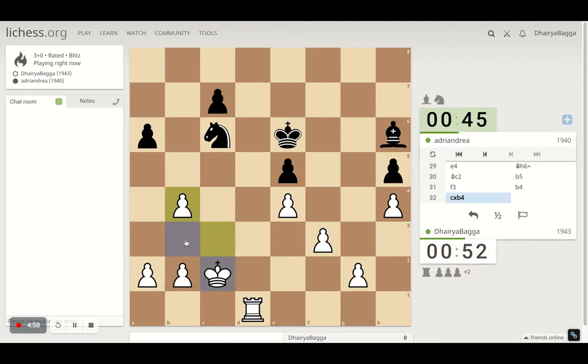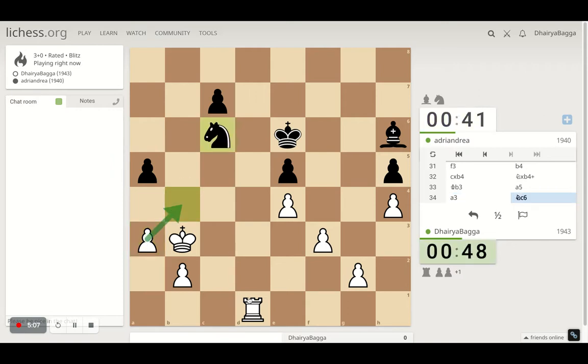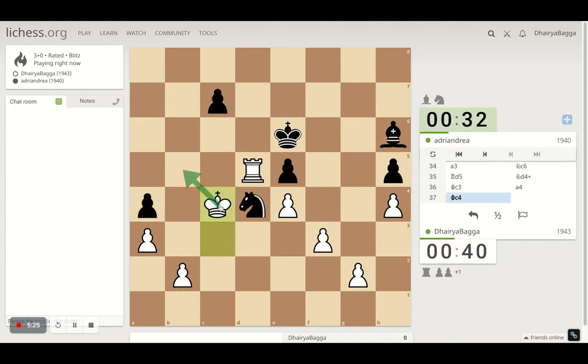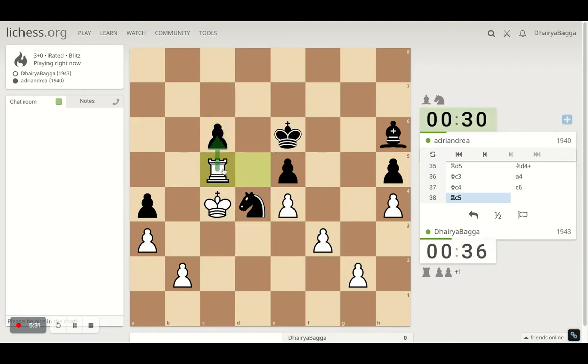Let's take and go here. Opponent defends; I'll try to kick this away — it goes back, I go here. From here the rook is under attack; I'll go here attacking the pawn. Now I can take — let's go here.